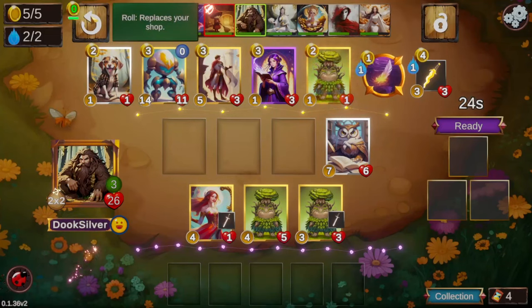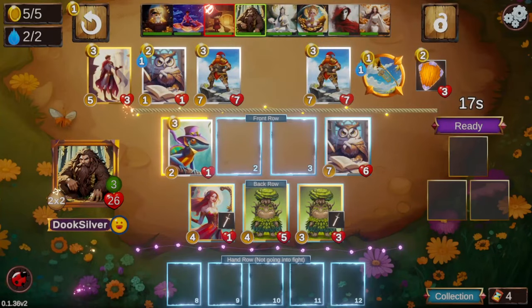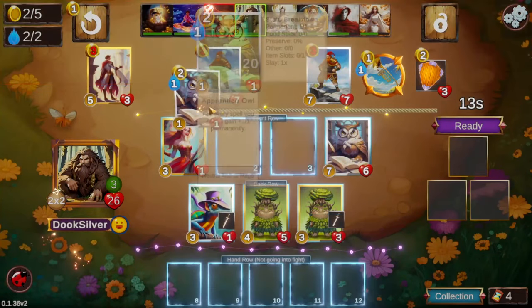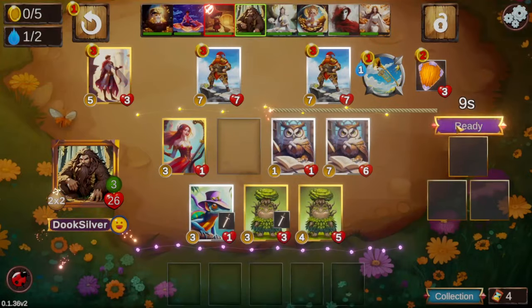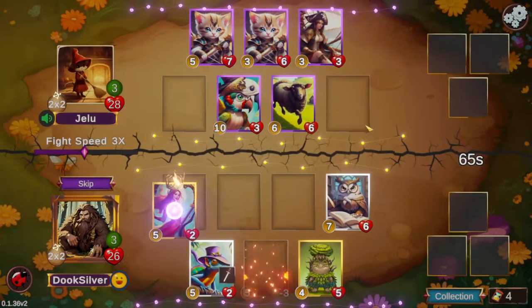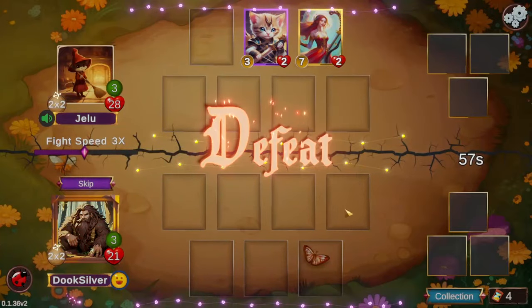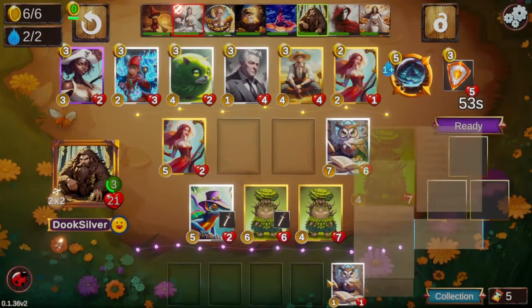We have one thing on three power right now. We definitely don't want to combine here — we want to keep the two sprouts separate so they can keep getting buffs. We're gonna get three things at three power, but we'll have to bench this one-power Owl. I figured we should take the pair anyway with the two gold we had. We are gonna lose this fight unfortunately, dropping down to 21 relatively early.